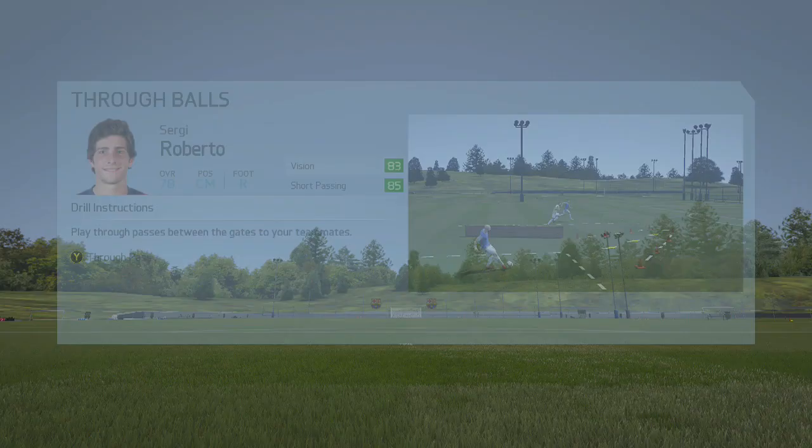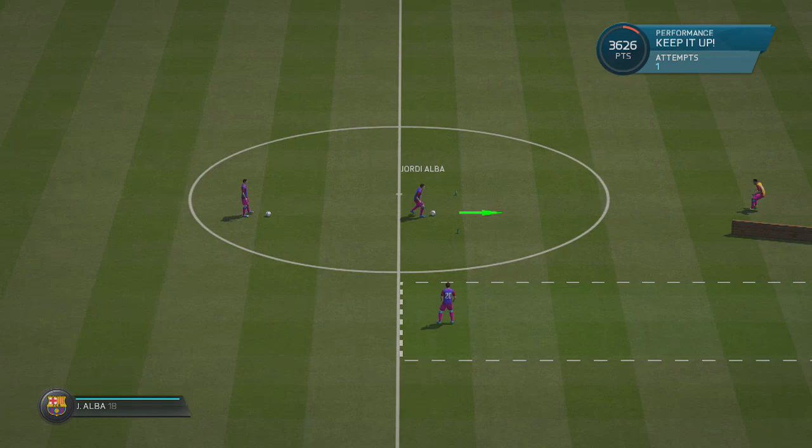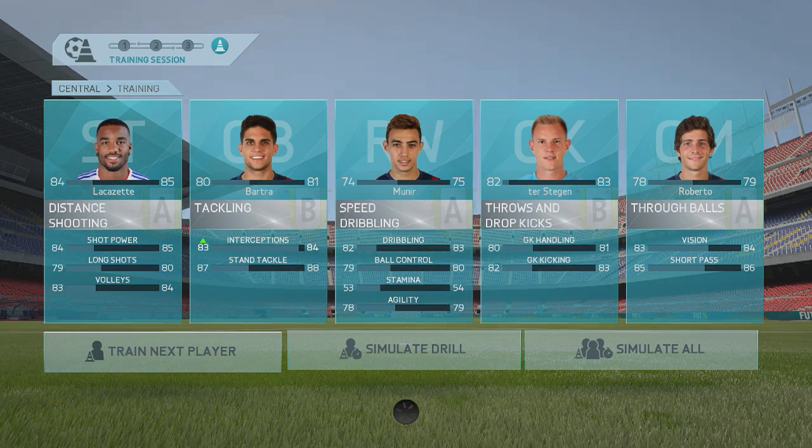We're doing the final training session here with Sergio Roberto — he's going to be improving his freeballs. He's training with the likes of Messi, Suarez, and Neymar. With this freeball drill, the ball gets played to me and all I really have to do is play the ball through perfectly — and he picks up an A from that training session.